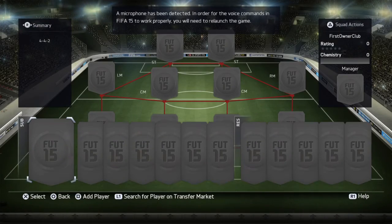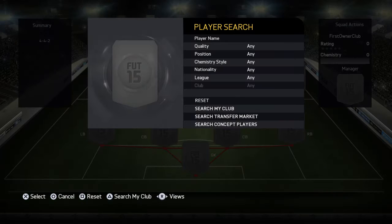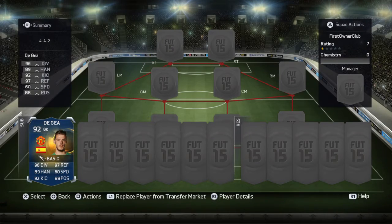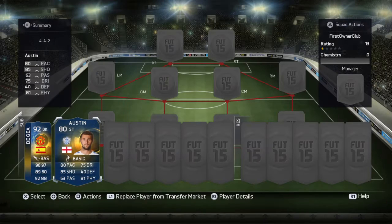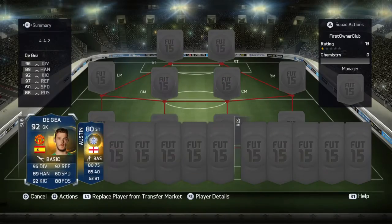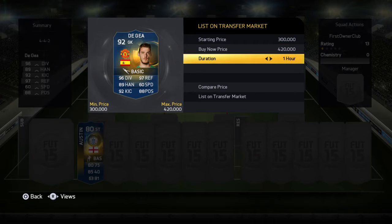Yo, what is up guys, it's your boy Mark here. Today I'm giving you a Team of the Season David De Gea and Charlie Austin pack review, where I've got both of these in one pack — first owner, first owner! So we're going to go with De Gea first, just because he's the better one.